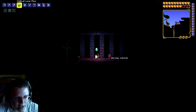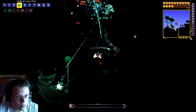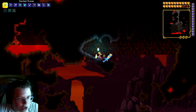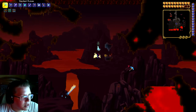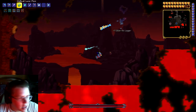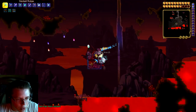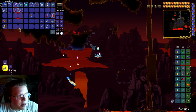Let's give Skeletron another try for the item. While we're waiting for nighttime for Skeletron, let's go ahead and beat the Wall of Flesh real quick - there's one right there. Let's throw it in the lava and beat the Wall of Flesh. We got the Wall of Flesh Relic but nothing else yet.